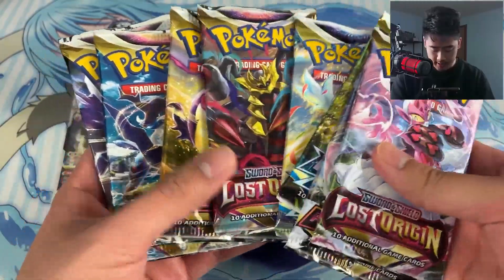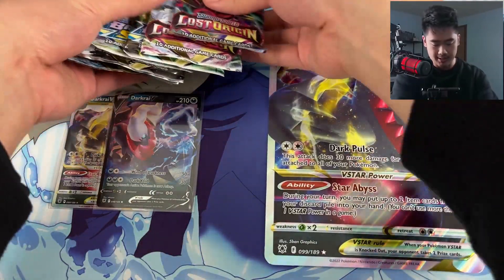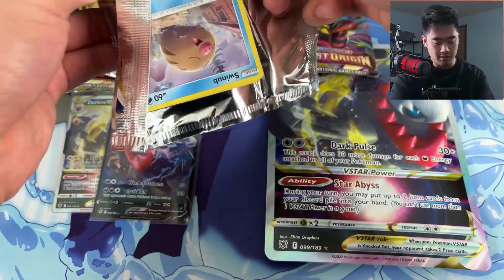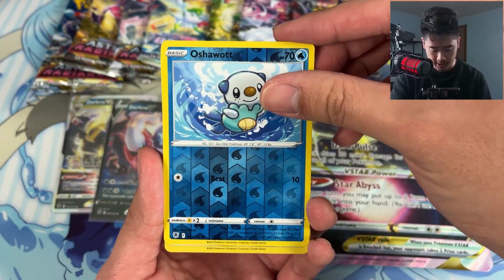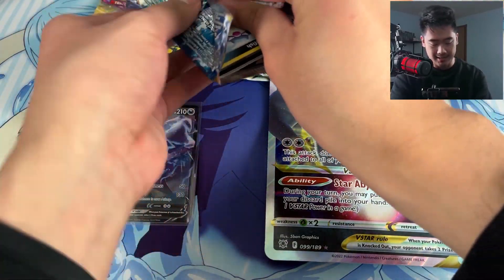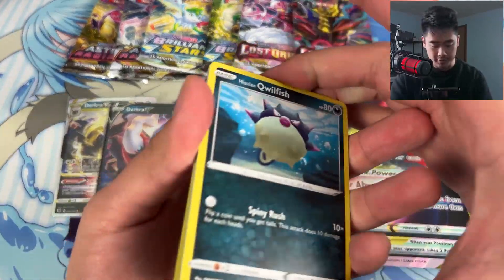We've got tons of Astral Radiance, Brilliant Stars, four Astral Radiance packs and like two Brilliant Stars, two Lost Origin — not a bad lineup of some of the better sets recently, because trainer gallery has made them all pretty good sets to open. Let's start with Astral Radiance because I really want that Giratina from Lost Origin, so we'll start a little slower and see if we can get something nice. Astral Radiance — Swinub, Chatot, Ponyta, Crikketot, Psyduck reverse, Oshawott, and a holo rare Bastiodon. We're already starting better than Yu-Gi-Oh.